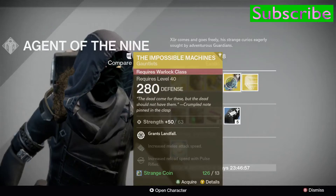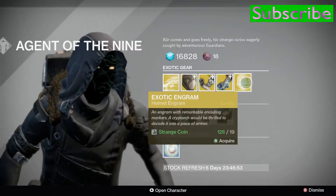And the lucky Warlocks get the Impossible Machines, a brand new Taken King exotic. Exotic Helmet Engrams are available for 19 strange coins.